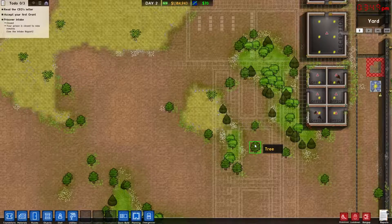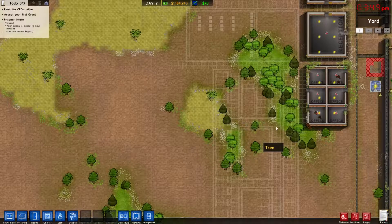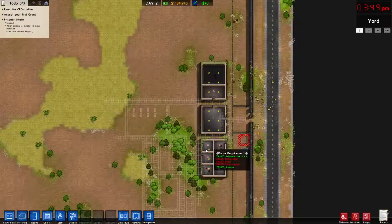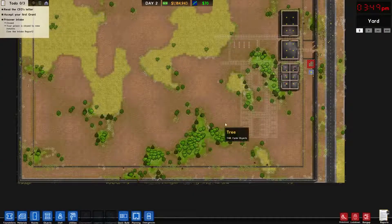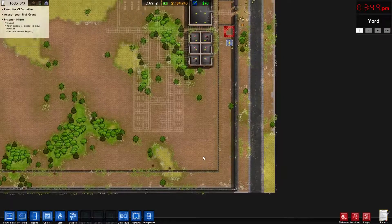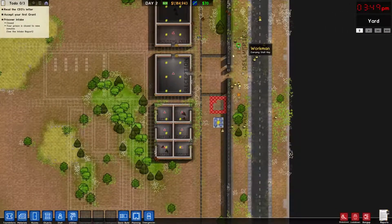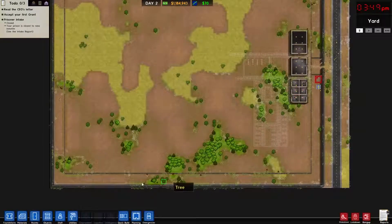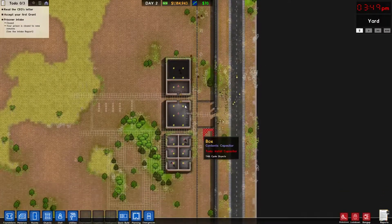Hello everyone, welcome back to another episode of Prison Architect. No, you didn't miss anything — I restarted between episodes. I tried to get most of what we did in the last episode done off-screen. Mainly I wanted a bigger map; I felt really claustrophobic in our last playthrough. I went ahead and just redid it, resold the prison, got our money back, and started fresh with basically the same setup — the exterior wall and our interior fence.